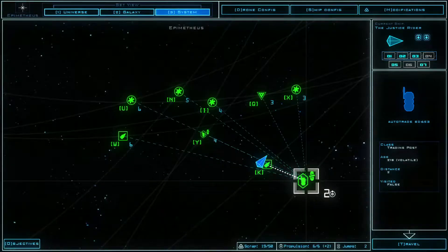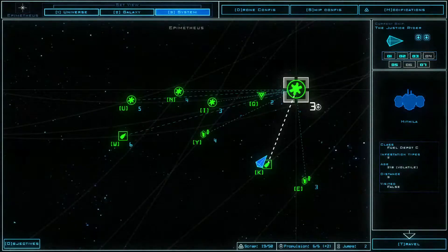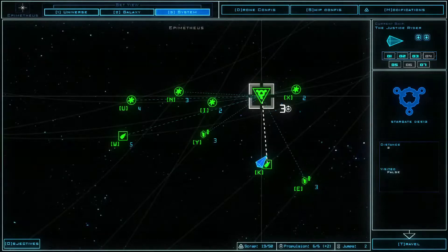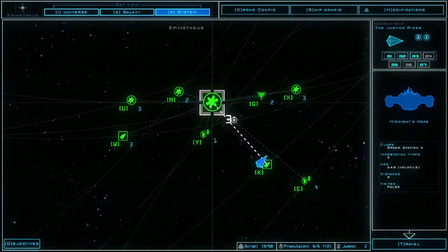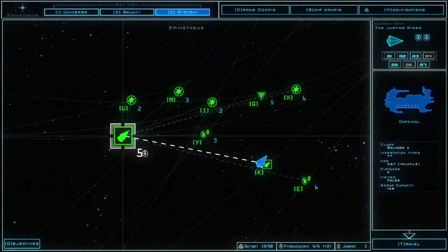This is a trading post — I've never visited the trading posts before. This is a fuel depot, which could be useful but I don't think we need fuel right now. This is a stargate — if I start a new game I'll try out the stargates, but for now we're doing okay on this run. Space station A, another fuel depot, another space station, and this is a salvage ship.